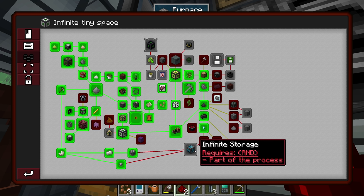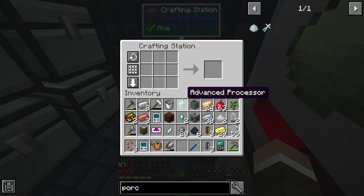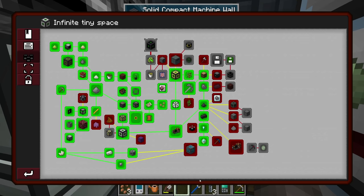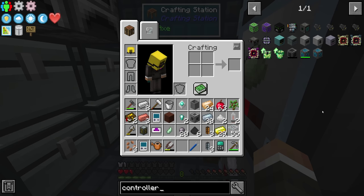We smelt the raw advanced processor in any furnace, and that completes the 'Part of the Process' quest, finally unlocking the 'Infinite Storage' quest. Once completed, I believe it gives us everything we need for a very basic refined storage system — which is not only better compact storage but also opens up auto-crafting and more advanced processing methods to automate the things we've been doing manually.